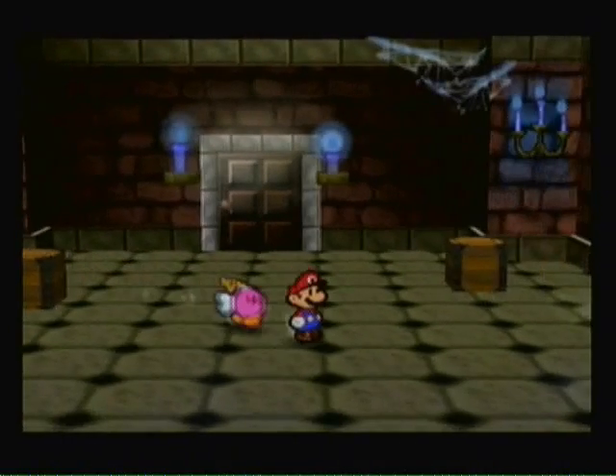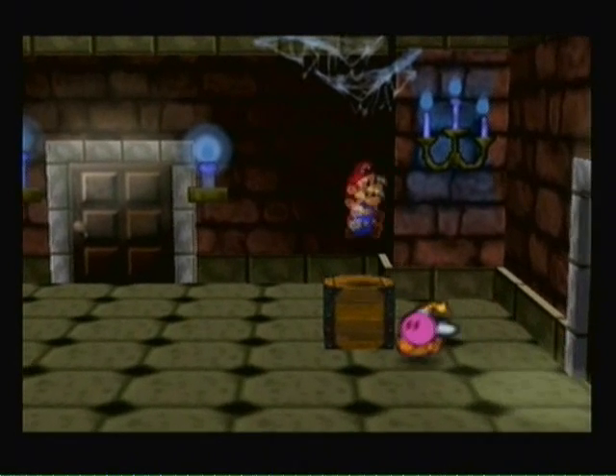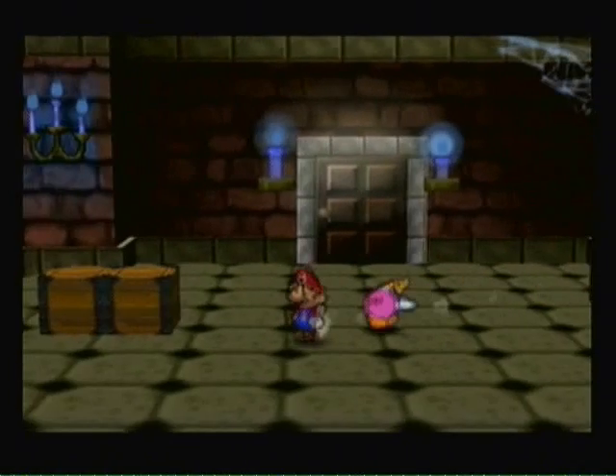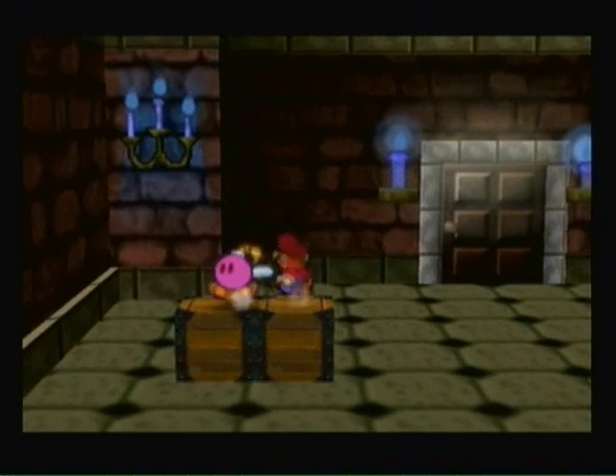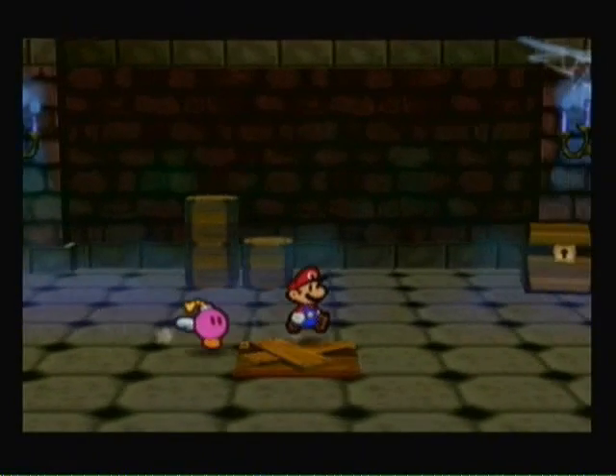Let me see here. Alright, there seems to be a whole lot of stuff here. Anything on top of these — no invisible blocks? No invisible blocks, seriously? None? There's got to be a secret in this room somewhere. Maybe later we can get to it, because Paper Mario just doesn't have useless rooms like that.